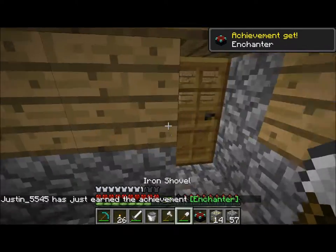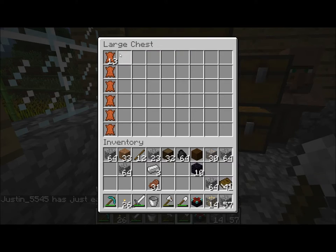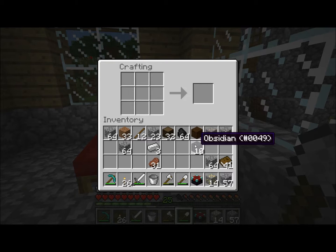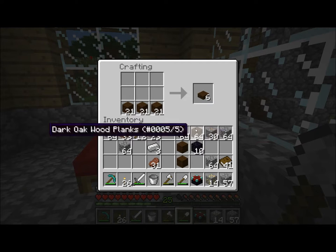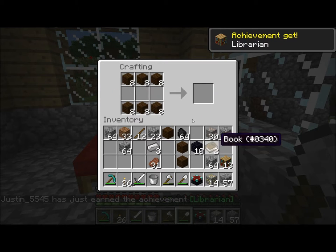There is going to be my enchantment table. Let's make as many bookcases as we can - I only need 16, which we don't have enough for. We got 13.